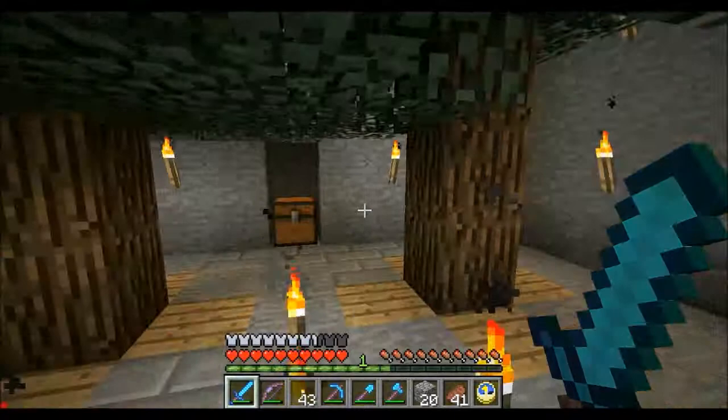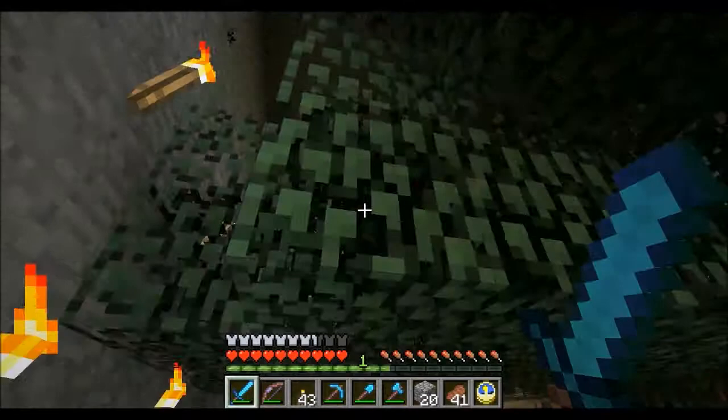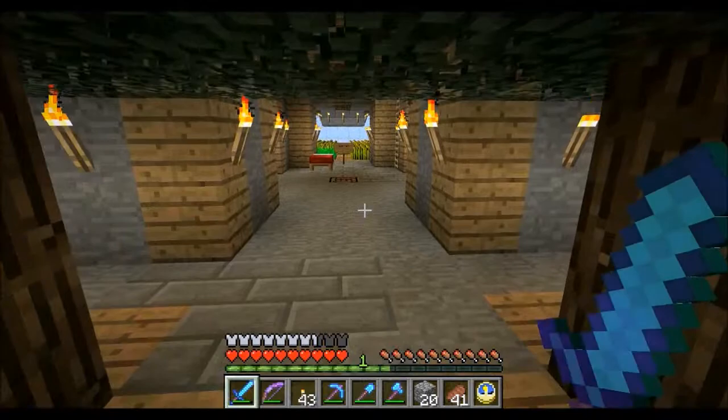So this is the rest of my base. I've got a tree farm here on the left — about four trees, enough to get some wood in here. It's about seven blocks high, so it allows me to grow the biggest trees before it goes into really big oak trees, which you can see outside.